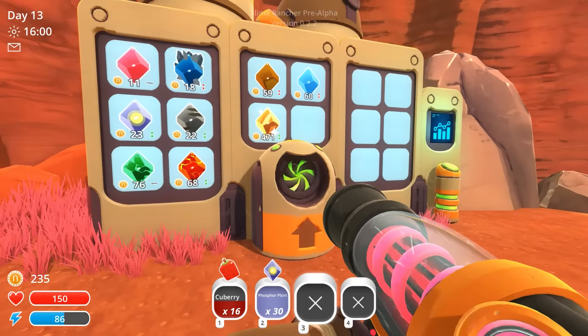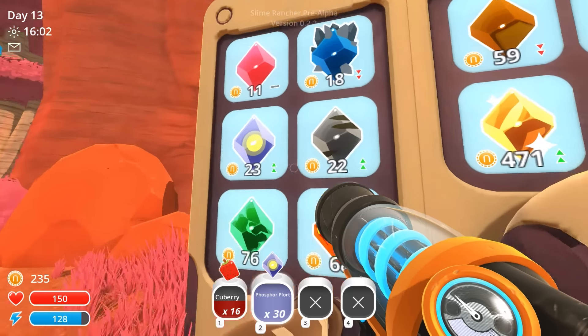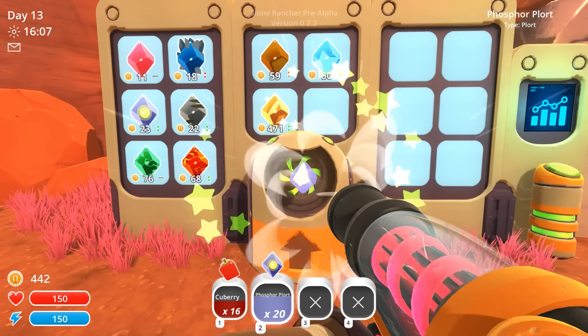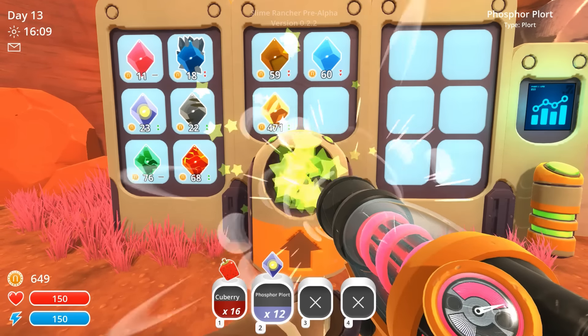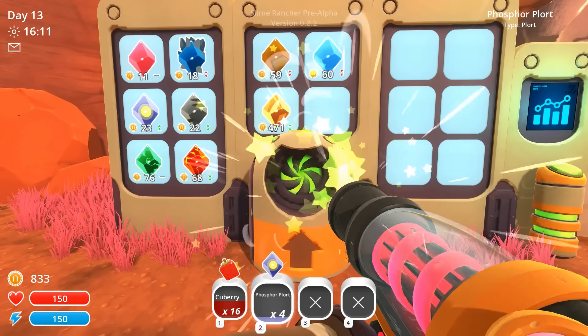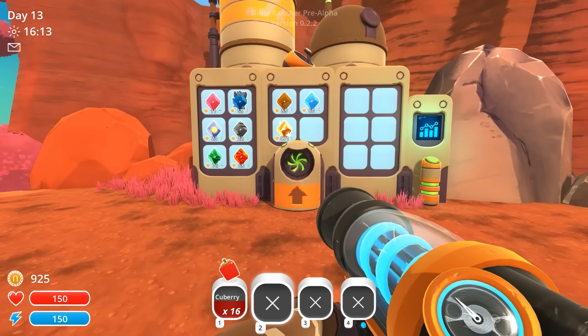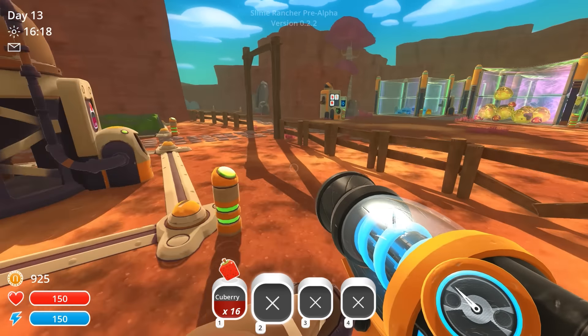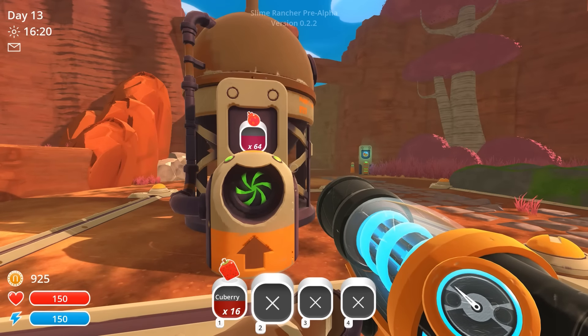Thirty phosphor plorts — we're going to be rich. Are they worth good money right now? Two green arrows up — sell them all! Thirty in a row because we got that expanded capacity upgrade. That's 50% extra carrying capacity in every slot, which just makes things so much easier now.